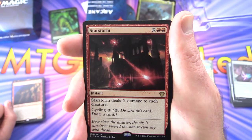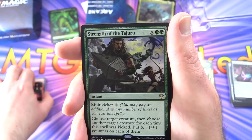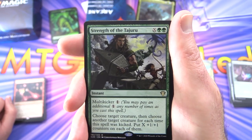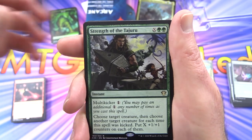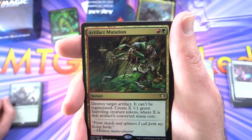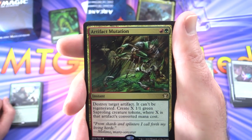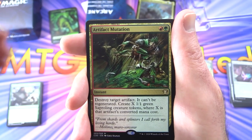Star Storm — instant for X and two red; deals X damage to each creature, cycle it for three. Strength of the Tajuru — instant for X and two green with multikicker one; choose target creature, then another for each time kicked, and put X +1/+1 counters on each of them. Artifact Mutation — instant for one green and one red. Destroy target artifact — it can't be regenerated; create X 1/1 green Saproling creature tokens where X is that artifact's converted mana cost.